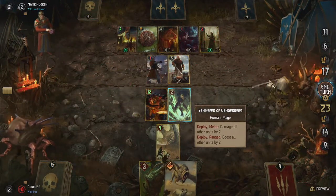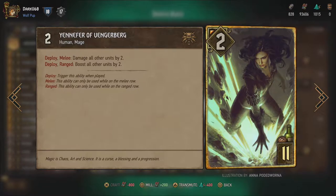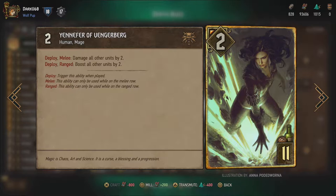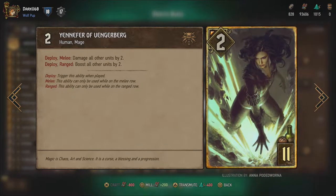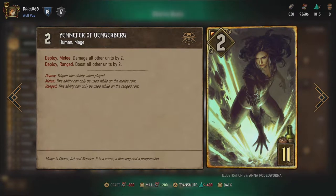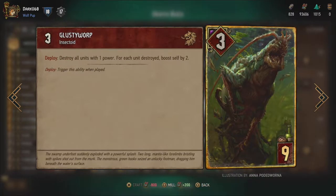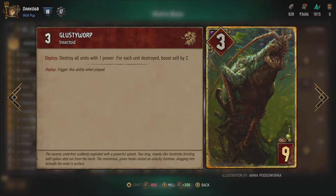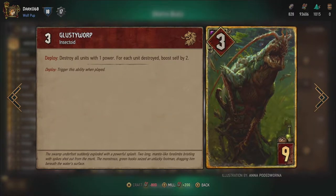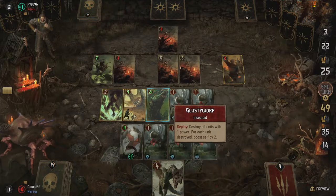To add to this, we also use Yennefer. Depending on your setup, she can either damage all your other units by 2 or boost all of them by the same amount. So if you don't have any generators in place, it's sometimes better to just boost all other units by 2, because you still get the advantage that way — usually you have way more units than your opponent with this deck. Our last game-ender is the dreaded Glusty Warp, our final giant bug. The Glusty Warp consumes all 1-powered units on the field, including any of your opponent's, and boosts itself by 2 for each, doubling the normal consume gain you would normally get.